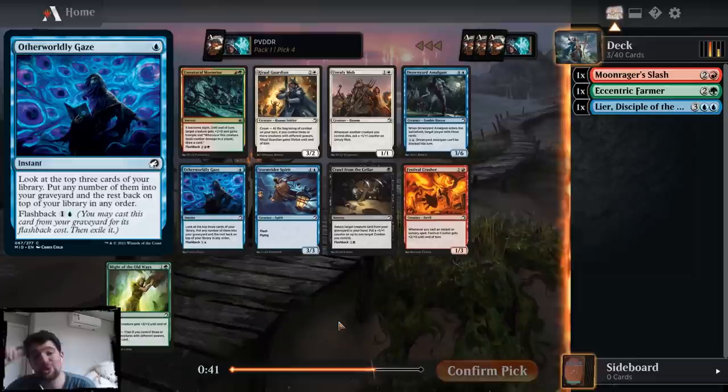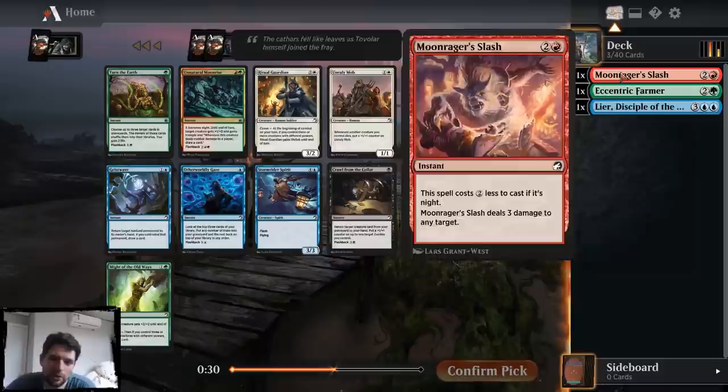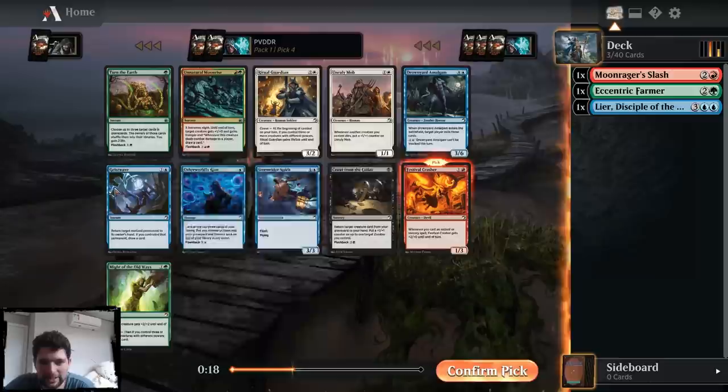I could take Otherworldly Gaze and try to wheel the Roost from pack one. I could take Crasher — Crasher is probably the best card here. It does go well with two of my picks and green-red is actually potentially a spell-former deck. So I think Crasher is kind of a cut above the other cards. I thought this was Immolation when I first looked at it because the pictures are kind of similar, but I think Crasher is the pick here.